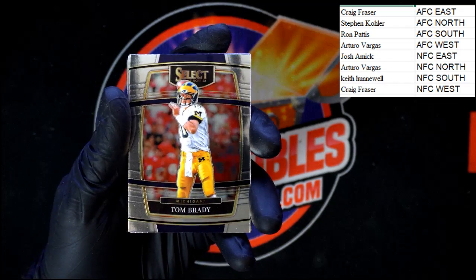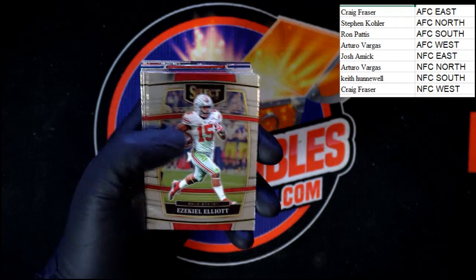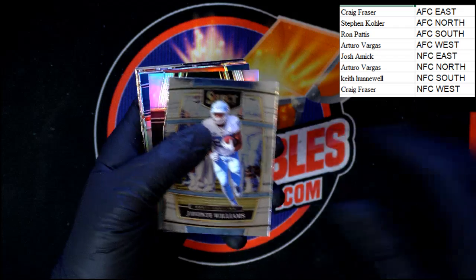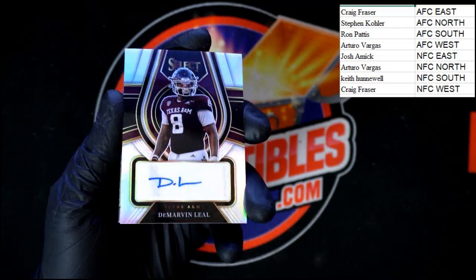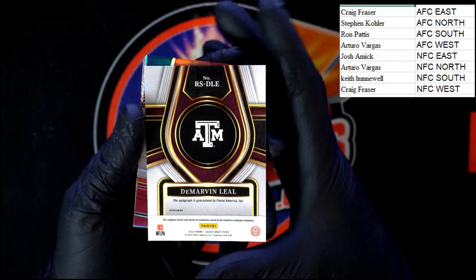Tom Brady, Deebo Samuel, Ezekiel Elliott, Rob Gronkowski, Cooper Kupp, Treylon Burks, Javante Williams, Darvin Leal out of Texas A&M. Again, we'll look him up and see where he's going — I don't want to guess. We'll look up those three autos in just a few moments.